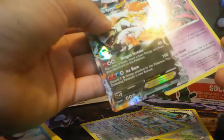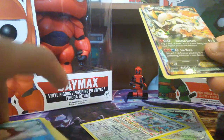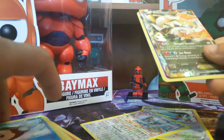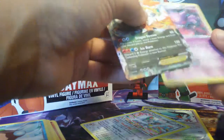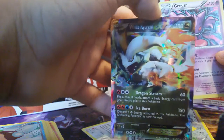Got the White Kyurem and a Gengar regular rare — obviously came with the promo, but I'm not sure which set that's from. I know it's a Legendary Nature card, whatever. Legendary Treasures did not disappoint me this time! Anyway, thanks for watching, peace out — I'm Robert, I'll see you guys later.